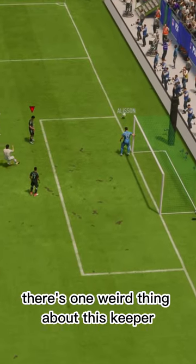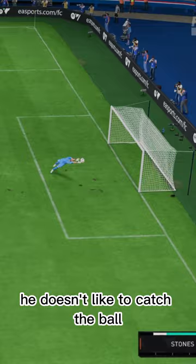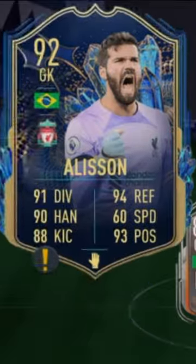There's one weird thing about this keeper — he doesn't like to catch the ball. He always just fists it, Allison style, straight to the striker.